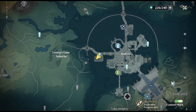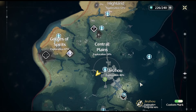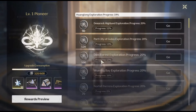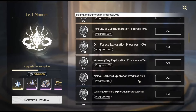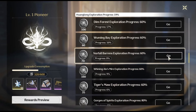Exploration is divided into zones, with progress measured in percentages based on the chests and puzzles you complete in each area. You earn points at the Pioneer Association for every 20% of progress, up to 80% per zone. Accumulating a certain number of points unlocks new gadgets and recipes, which aid in your exploration and help speed up progress in other regions.